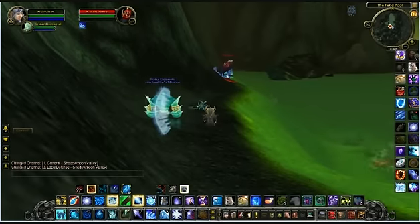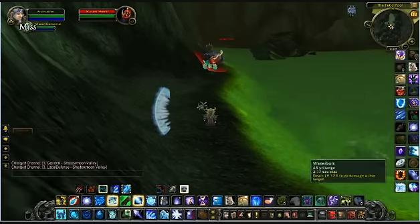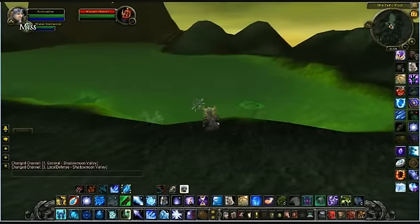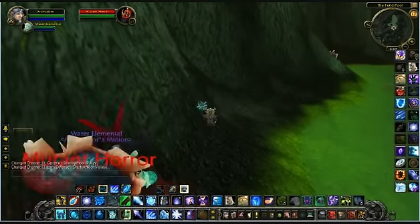Isn't it beautiful? Mutated Horror has a very unusual ability that forms the basis of this exploit. The ability is called Mutated Blood. It's a debuff — it casts on you when it attacks you. Mutated Blood does a small amount of damage, which is totally inconsequential to a level 90 character.